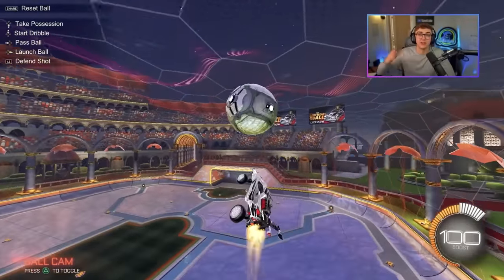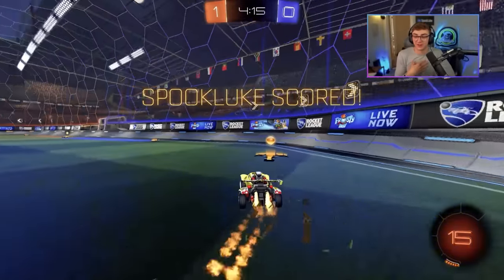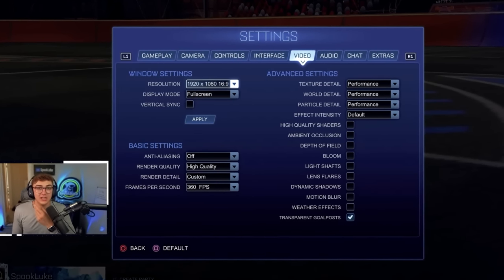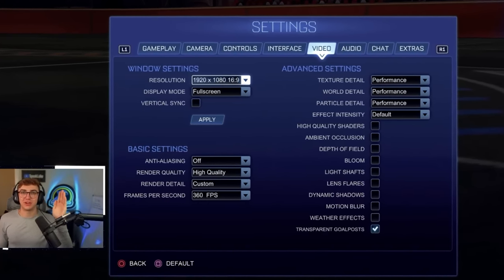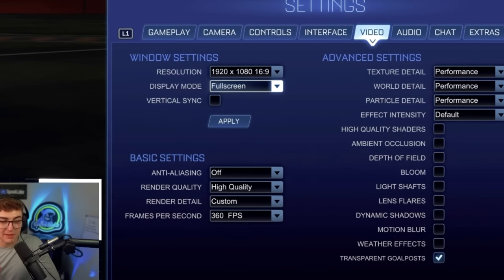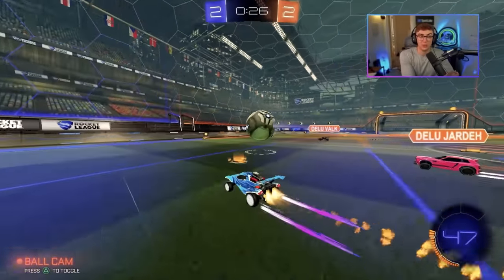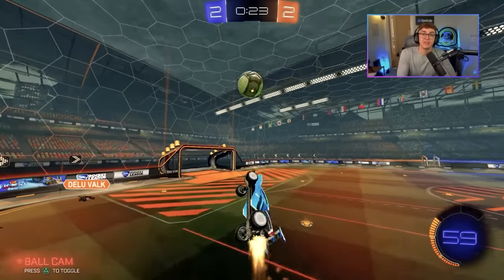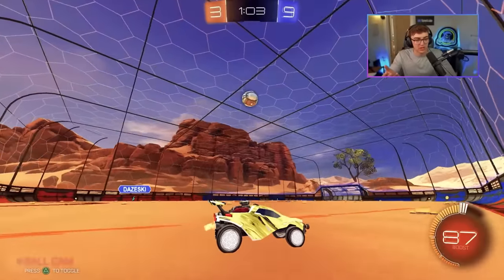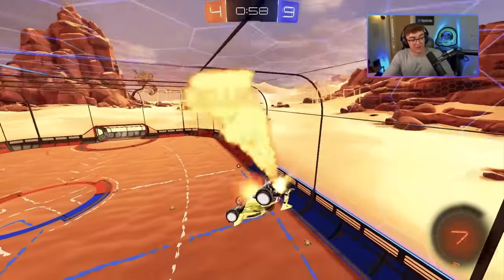The last important section is video settings — this actually matters a lot if you're a comp player. For resolution, you want 1080p if at all possible, so pixels are crisp and you can differentiate the ball from the wall or another player at long distance. Very importantly, set your display mode to full screen and your V-sync to off. Full screen is the lowest latency method to play, and having V-sync off gives you the least input lag. Input lag is incredibly important — you want your movements to be snappy. Play full screen, play with V-sync off.